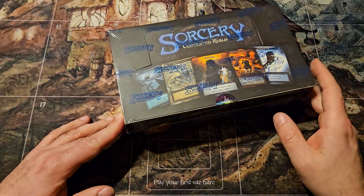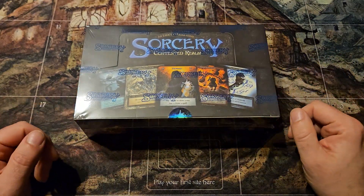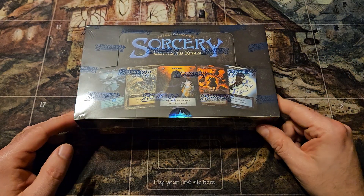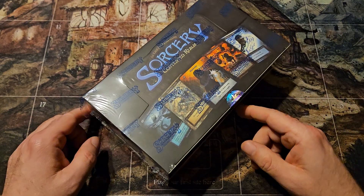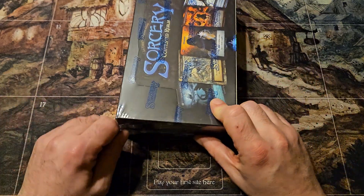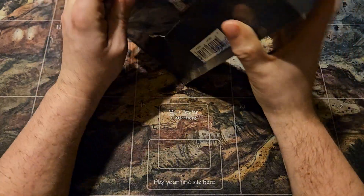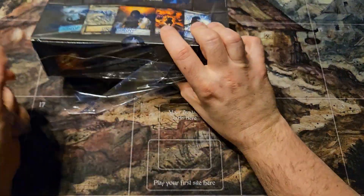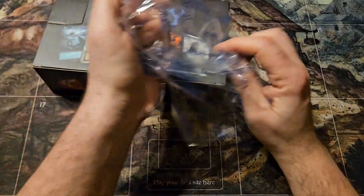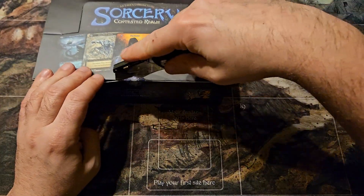All right, welcome back everybody. We're on to another box — this is box five of the case of Sorcery that I pulled in. The box already had a tear in the wrapping, not that I was going to save it anyway. Who am I kidding? I have a tough time saving any sealed product.